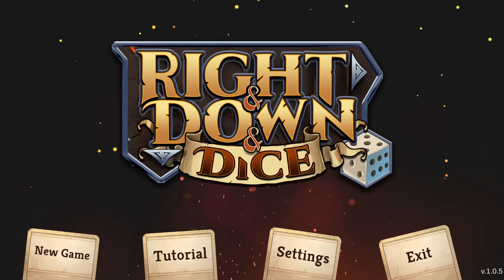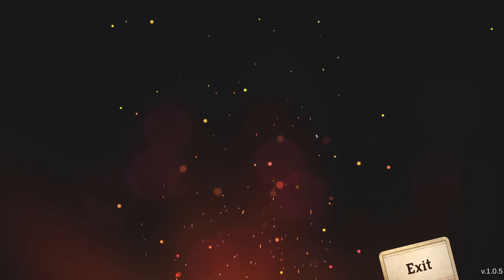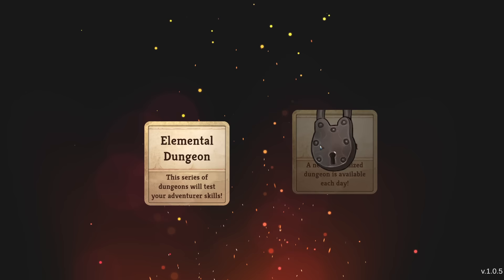Hello everybody and welcome to Let's Try. My name is Retromation, this is Right'n Down and Dice, a sort of minimalist dice-based roguelike that I'm very excited to be checking out again here today. I played the demo for it like four months ago and I really liked it. I thought it was a neat take on a more puzzly style of roguelike. So we're gonna go check it out now that it's out on Steam.